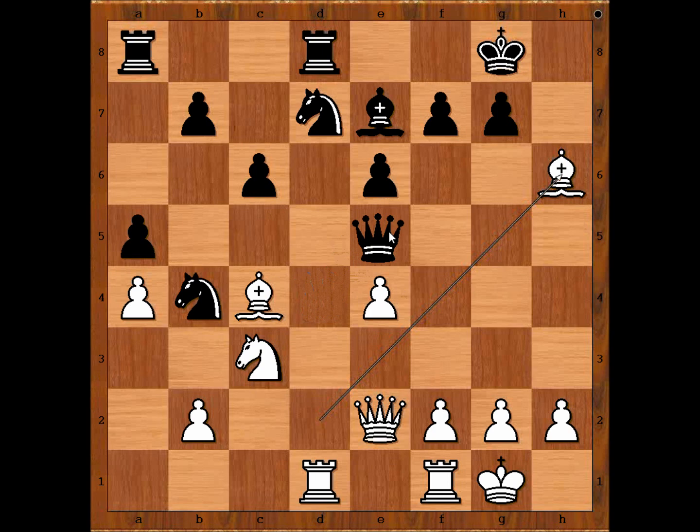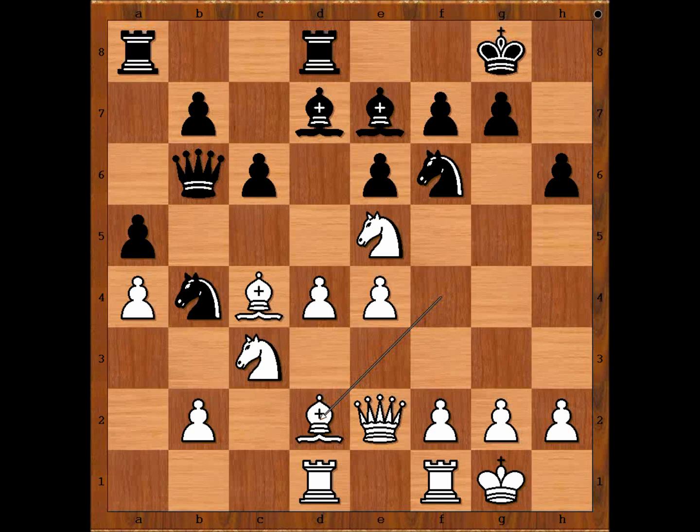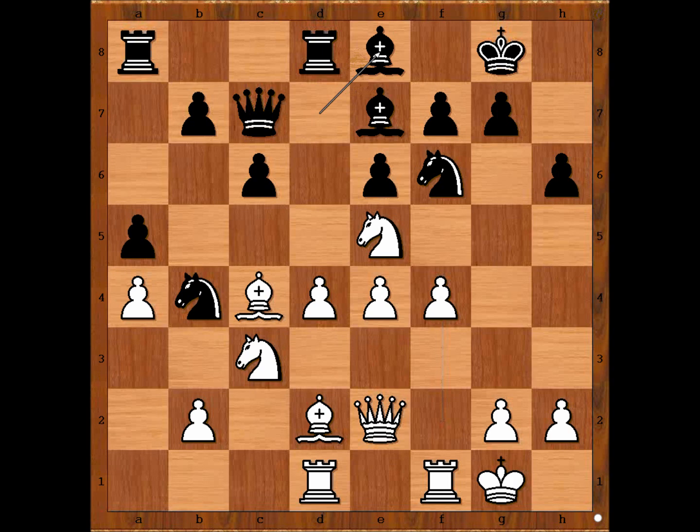Discovered attack on the queen, but after queen to e5 black is not much worse off. Mitchell played queen to c7. Then f4, bishop to e8, and now f5. Black to move.